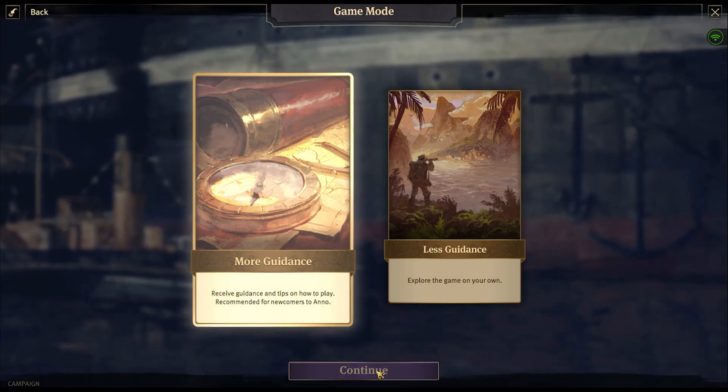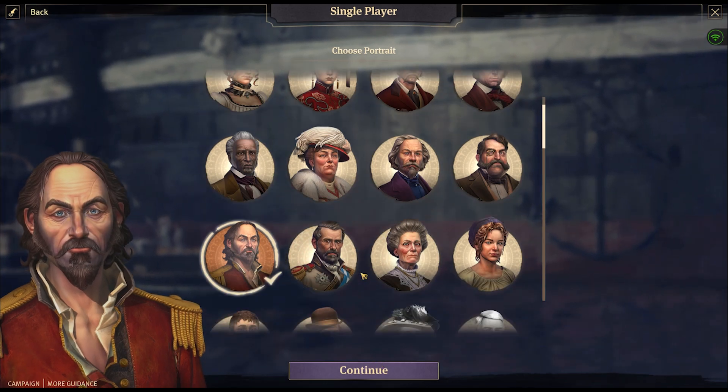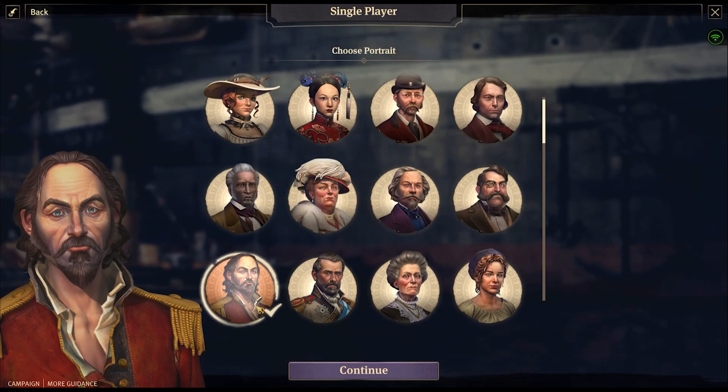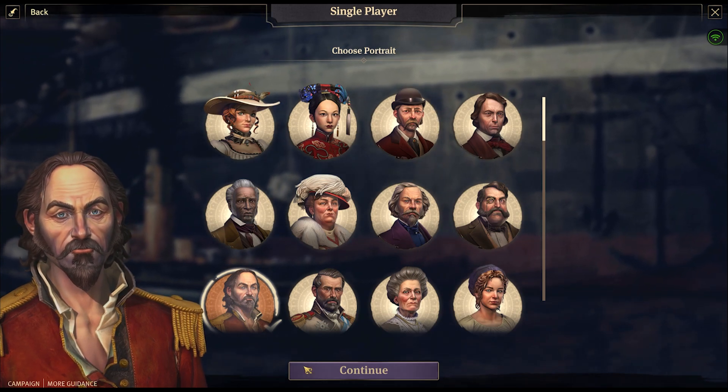We're going to do 'more guidance' because I am still a newcomer to Anno. We're going to choose a portrait — I quite like this guy actually. I don't know if that's the default one but I like him, he looks good.